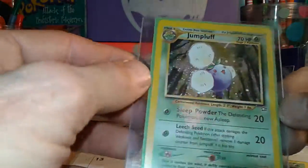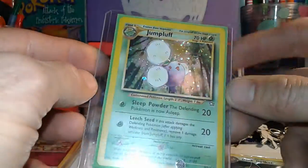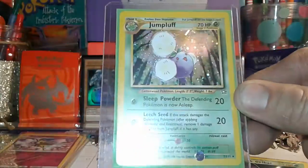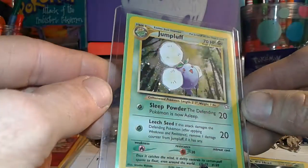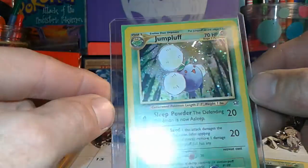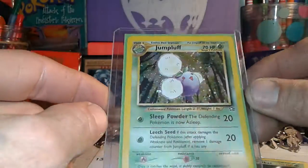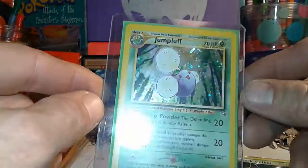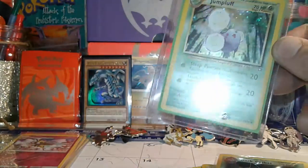That's the thing about these lots — it seems like they always give you a not-so-popular or wanted holo. They never give you a good holo; they always give you something like a Chansey. Which is cool, but come on, we want a fierce Pokémon, a legendary, or something like that.